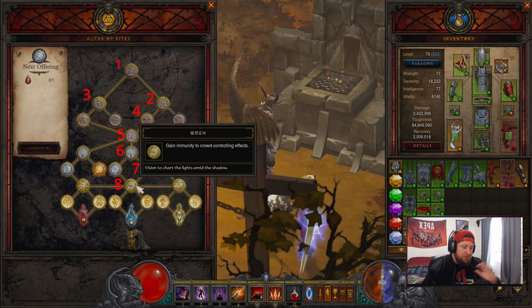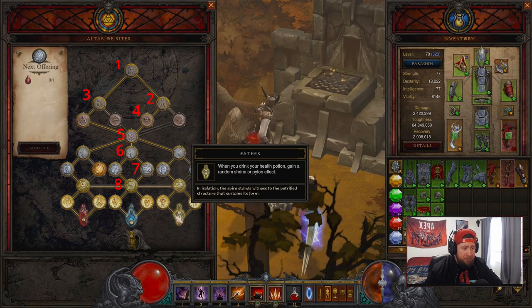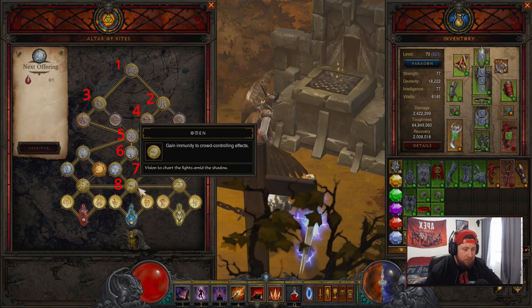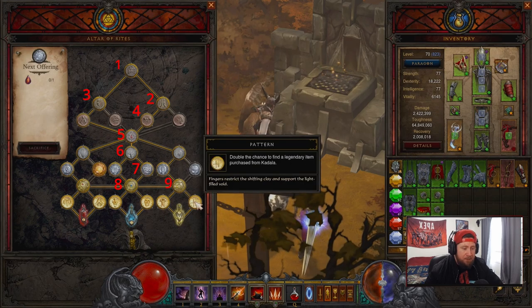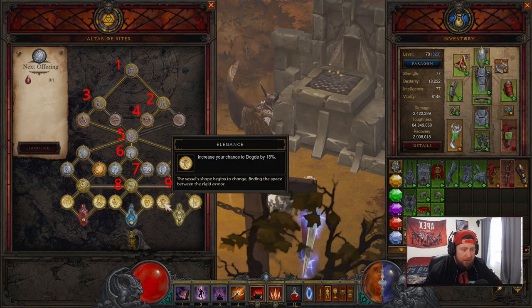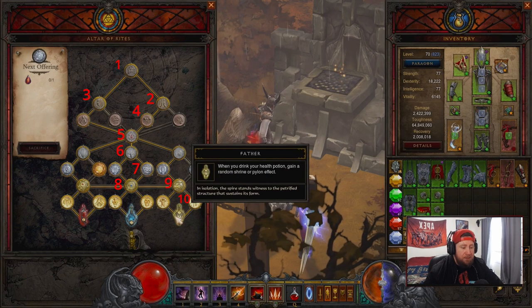From here there's some flexibility and you can do these in any order. If you want to go straight to Revelation, then down to Elegance or Pattern, then grab Father — absolutely you can do that. Just make sure you get Father first. After Omen I would grab Revelation — you gain a passive ability, so you get another passive. Then go down and get either Pattern or Elegance. I think Pattern is fine when you're trying to get items from Kadala, so I'd probably do Pattern and then go down and grab Father.